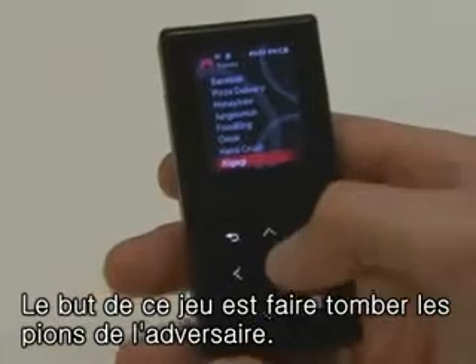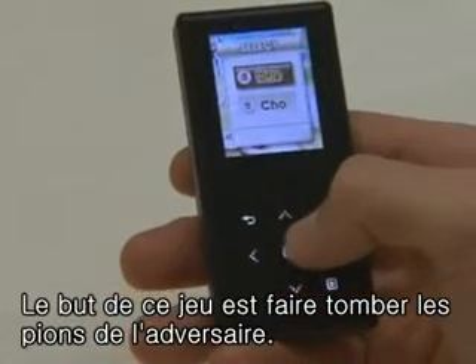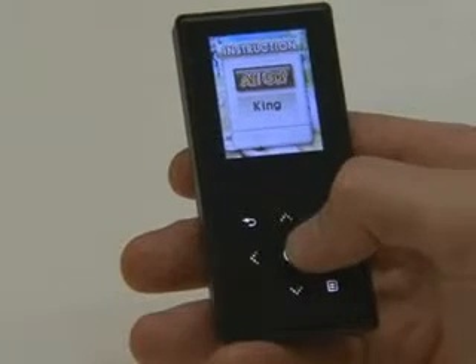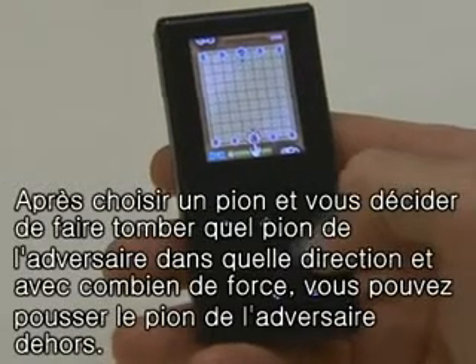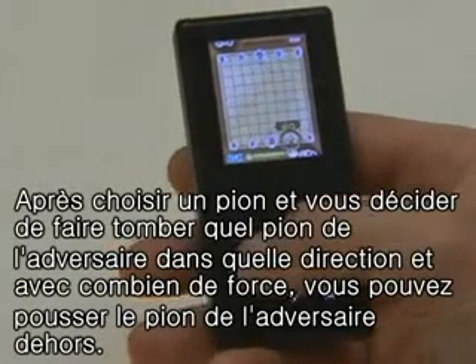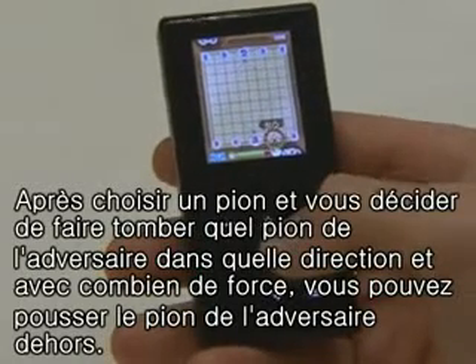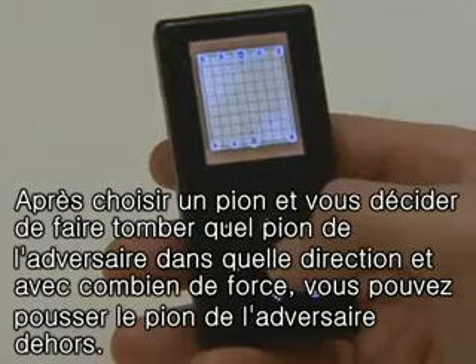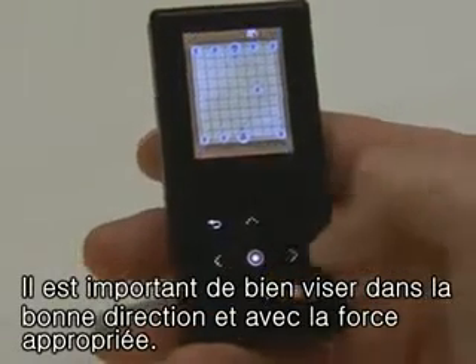Allgagi is a game where you have to push all the other player's pieces off the board. Like this — choose your piece, decide the direction, decide how hard to hit it, and then your piece will hit the other player's piece. You should think of angles and strength to win this.